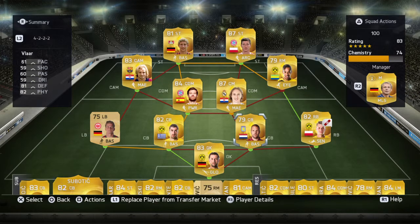So I realized that the only way to make a good 100 chemistry team — if you notice my chemistry right now is 74 with this team, you can see it at the right end of the screen — the only way to get a high chemistry team is using players from the same team. Like these two guys are both from Borussia Dortmund from Germany, and they get along — look at the green trim right there. They both play for the same team.